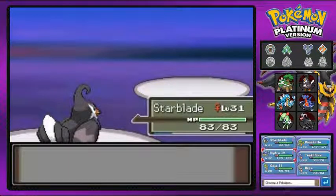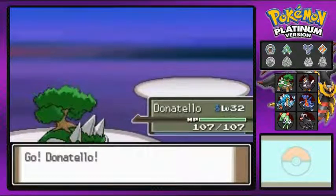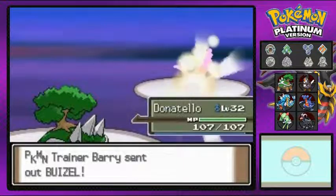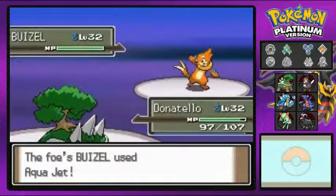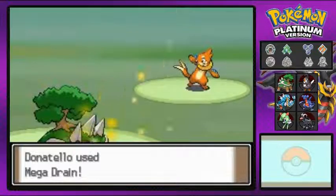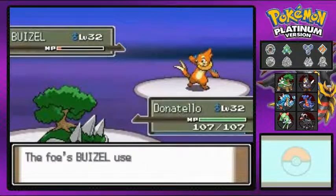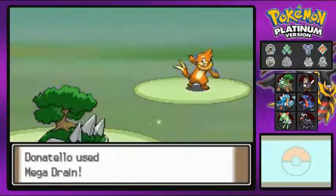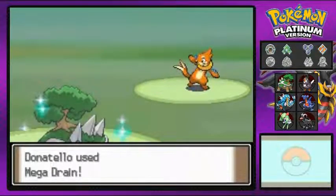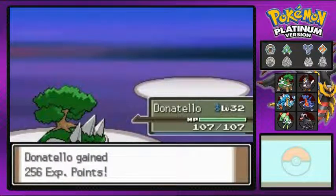He's coming out with his Buizel so I'm switching to Donatello. Donatello looking pretty strong. Barry leads with Aqua Jet — I can take that hit — and I go for Mega Drain. It almost does it but not quite. I use Mega Drain again and that finishes it off. Barry's Buizel is defeated.